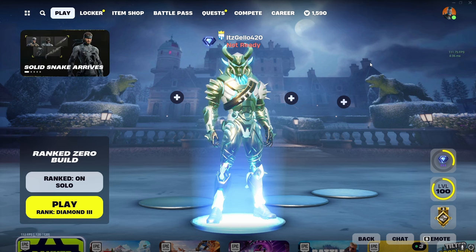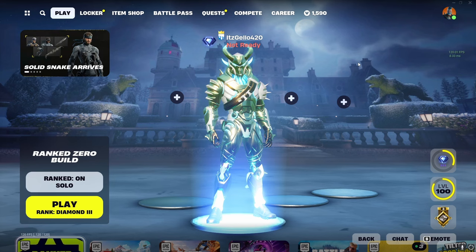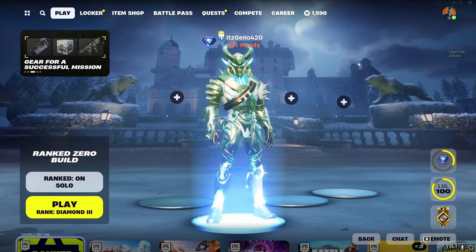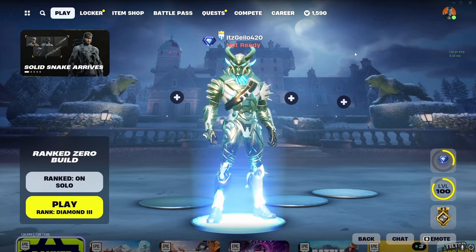One thing I noticed is my shotgun fights are so bad — that is definitely the one thing holding me back from ranking up. During my shotgun fights, my mouse would flick very slightly, causing me to miss a lot of my shots. So I think with a lower sensitivity where my mouse isn't as jittery, we might be able to finally hit our shots with shotguns. We won't know until we start, so let's just hop into game one.